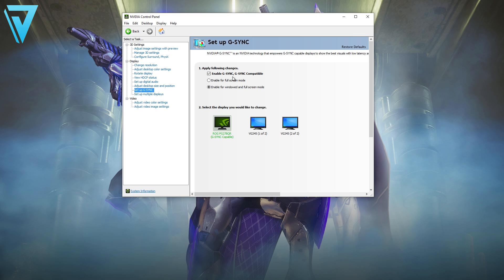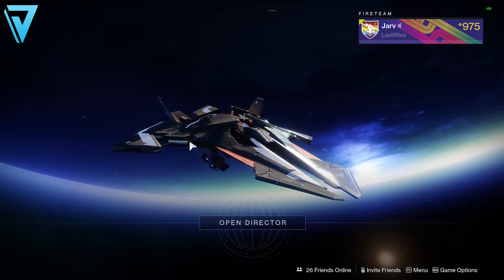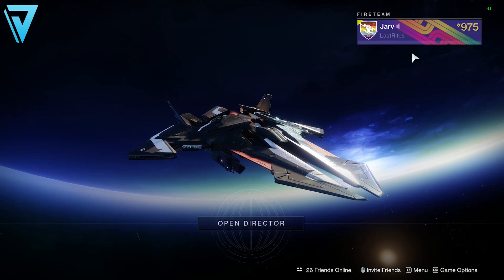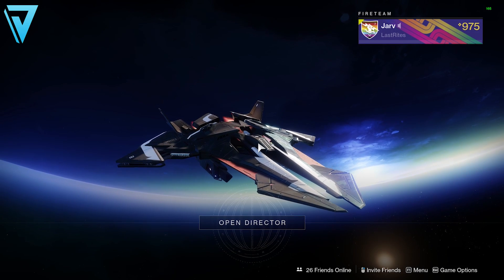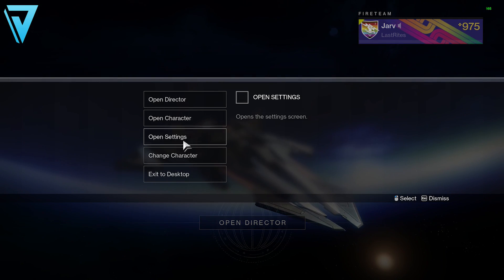Those are the desktop settings, so make sure you have those set if you're on an NVIDIA graphics card. Let's jump into the game and see what we can do from here. Here we are in game and as you can see I'm getting around 165 frames per second in orbit at the moment. There's a reason for that — if we head over to our settings by pressing escape and go to video, we can see why.